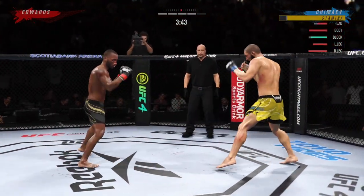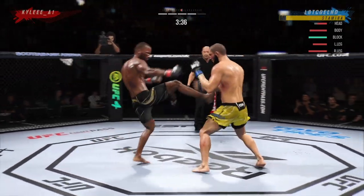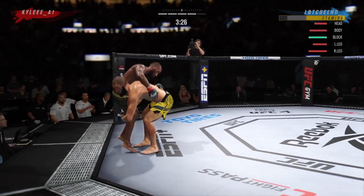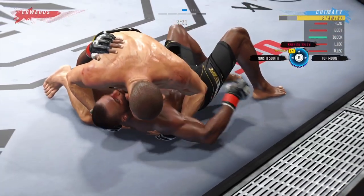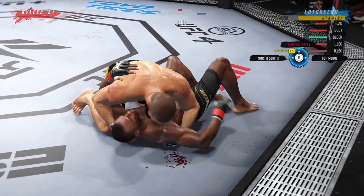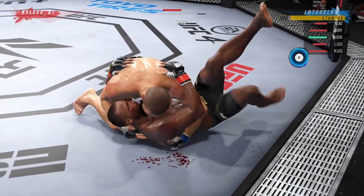Coming into this fight we're in round four - championship rounds. Look at that stamina - that is exactly what you want in round four of a five round fight. You cannot get more perfect stamina management than that - something I've been really working on. When you're using a grappler I do believe it's a lot easier to manage your stamina because most of the time on the ground you're denying transitions and you're in control at your will.